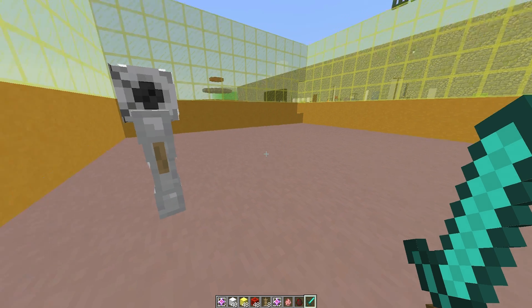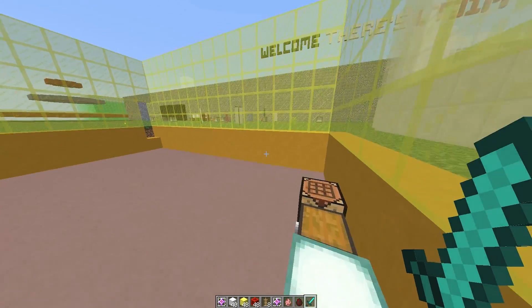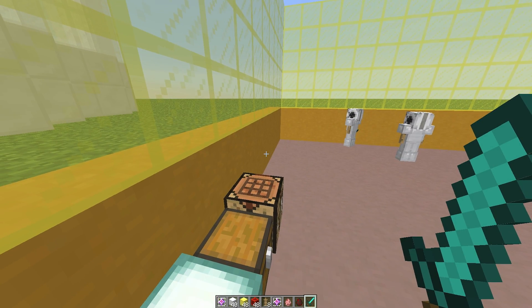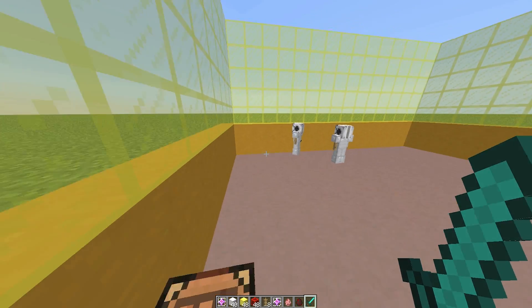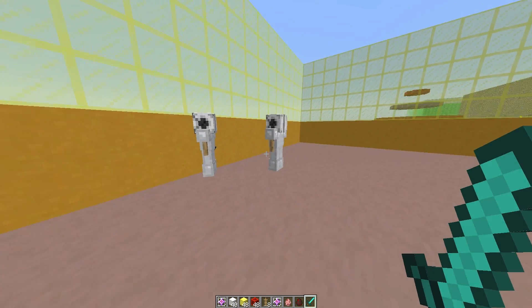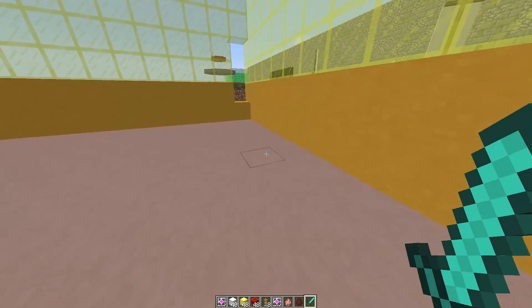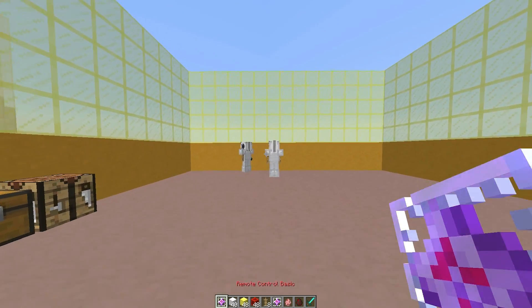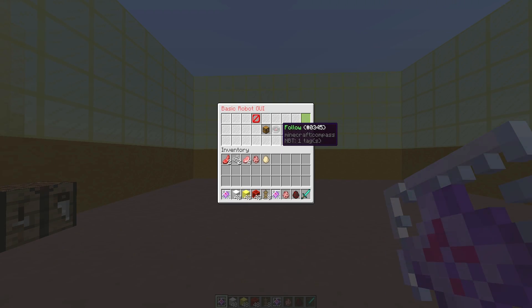Hey guys, welcome to another plugin tutorial. Today it's on RoboticCraft, a really cool plugin which allows you to make robots that do various things for you. You can have robots that follow you around, use them to store items, and there are robots that hunt, fish, mine, and farm for you, among lots of other things.